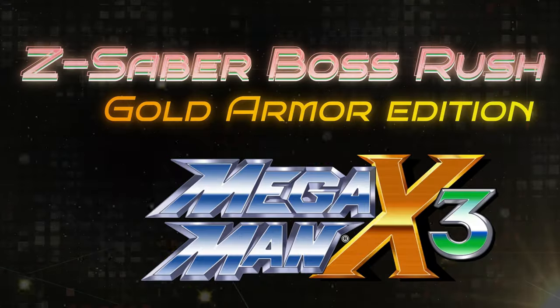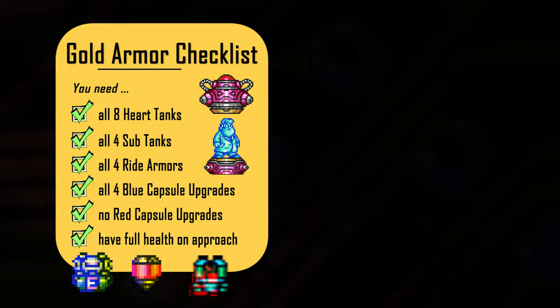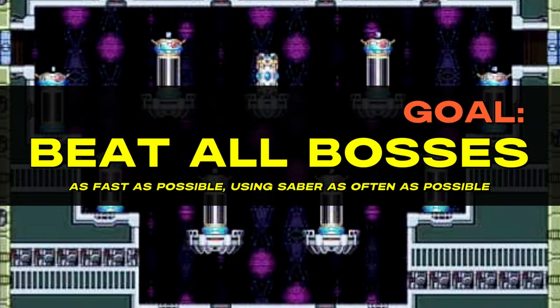Today let's beat some more bosses with the Z-Saber, the Gold Armor Edition. I'm assuming you've already got the Gold Armor and the Z-Saber. Good for you. I'm going to show you how to do a really fast 100% boss rush with this gear.